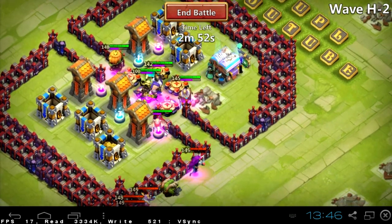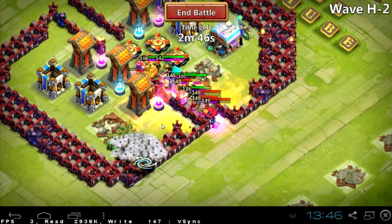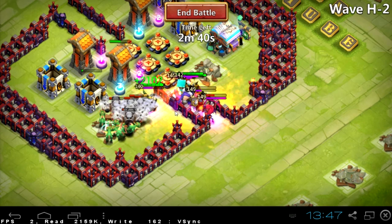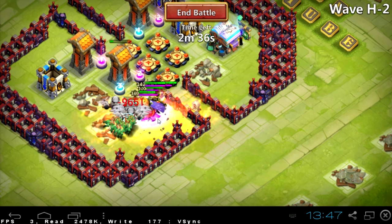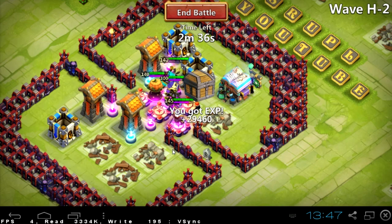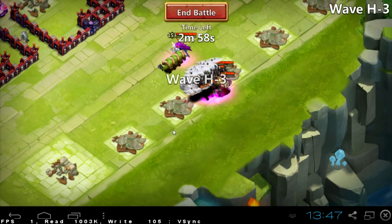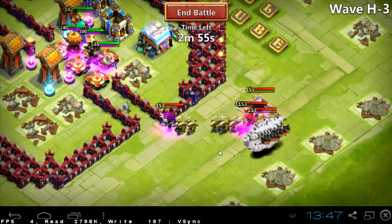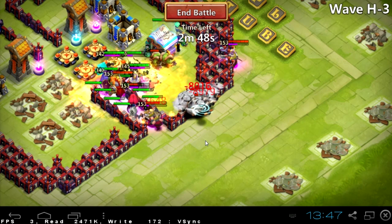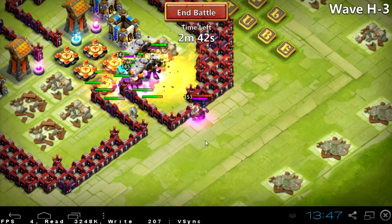Second wave — only one tower lost. Here we go, second tower lost but there is a sandstorm. Someone died — I knew I was going to lose this wave. Without a fifth hero there is absolutely no chance to defeat H5, no chance for me. But of course some other players can defeat this wave.